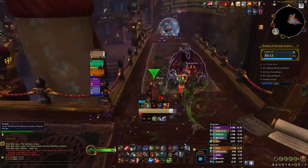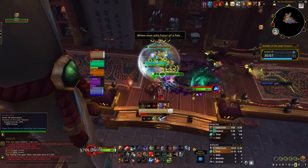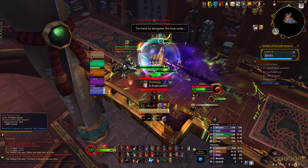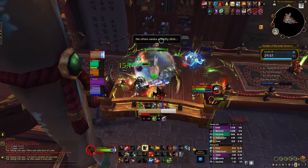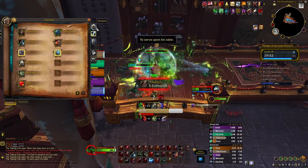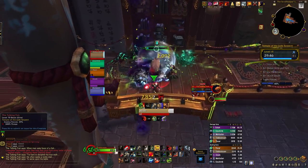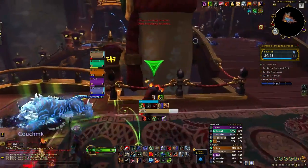The next mob you run into is the Talking Fish, accompanied by some lesser Shaws. The mob is playing a joke on Pokemon - it's gonna cast Splash, but nothing happens. Shoutout to Magikarp. You're gonna want to pay attention to the Sleepy Soliloquy cast, which will put your tank to sleep if it gets off. It typically happens every 12 seconds, so you're gonna want to have two people watching this kick to prevent it. The lesser Shaws don't do much, but when they die they erupt dealing shadow damage to your party, so once they're low health use a defensive or have a health potion ready.